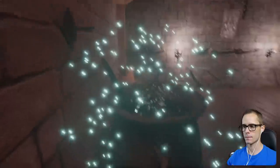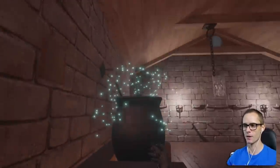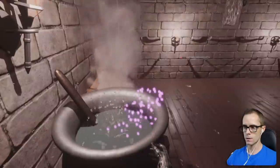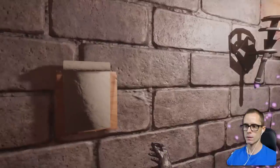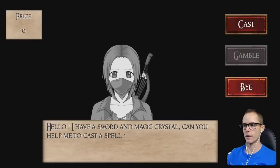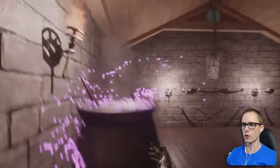That looks way better. It's all dark — hard to see what's going on in there. In goes the flower. That's kind of cool. We've got some purple stuff coming out now. Now we have to wait three to five minutes. Help me to cast a spell — nope, too busy. Don't want to overboil or overcook my flower.